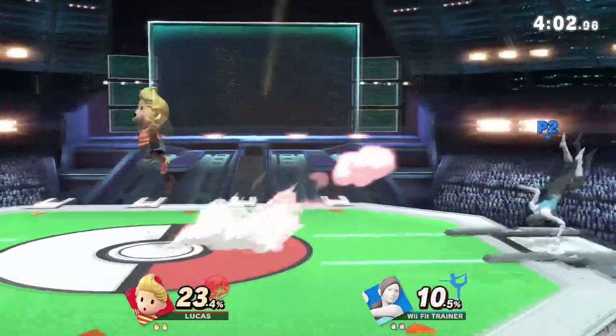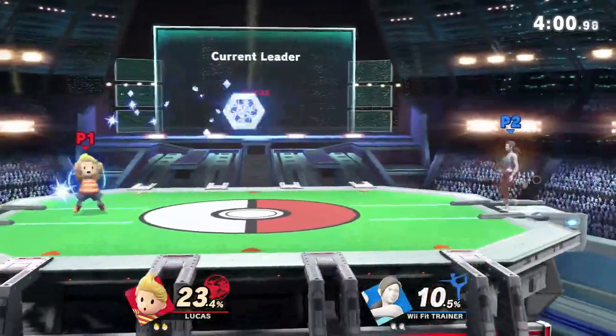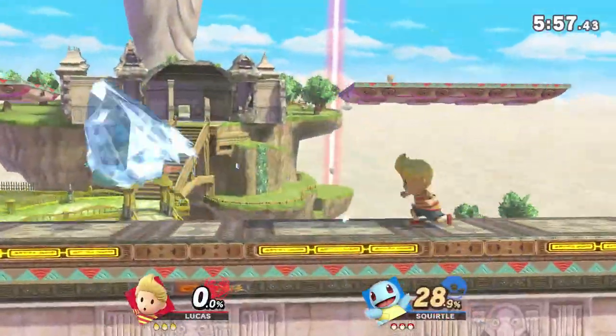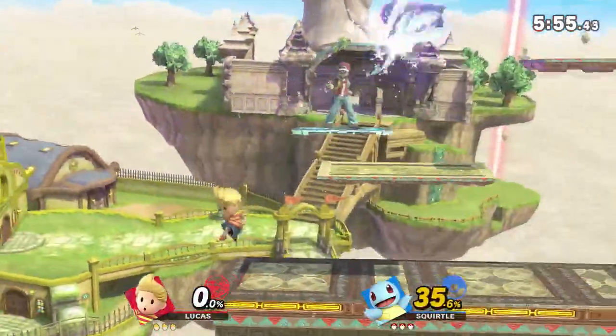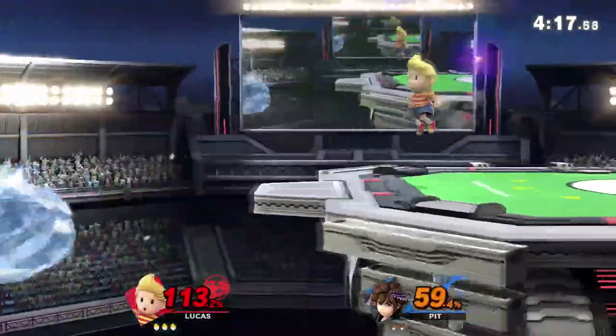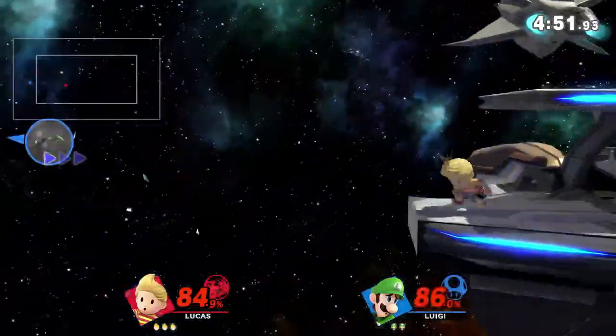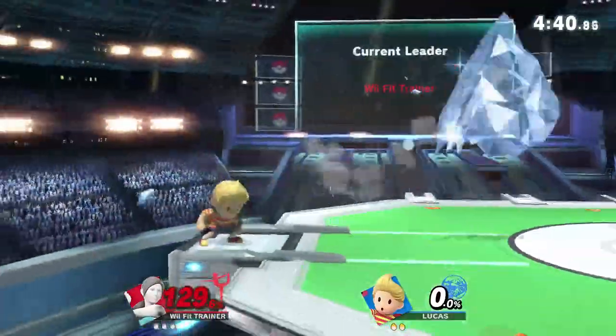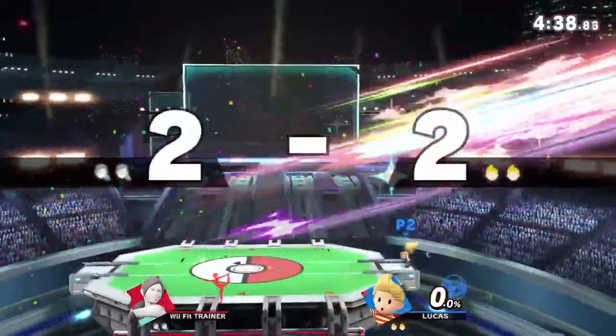PK freeze is a decent move already, being a somewhat long-range projectile with a little bit of startup time, and a freezing effect that can sometimes lead into follow-ups. But nobody cares about that! What we're interested in is the insane amount of knockback this move does on contact. I mean, just look at this — they never stood a chance.